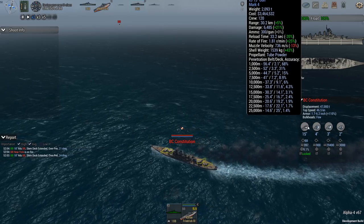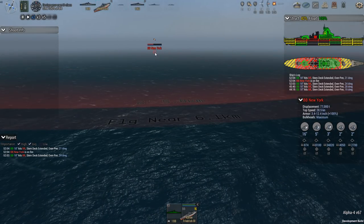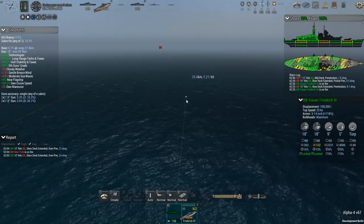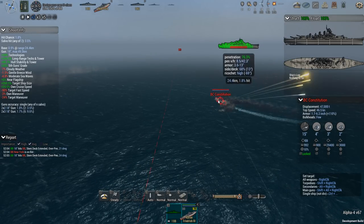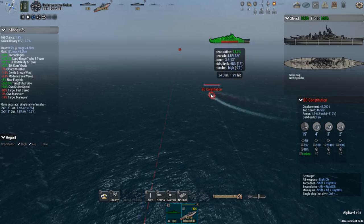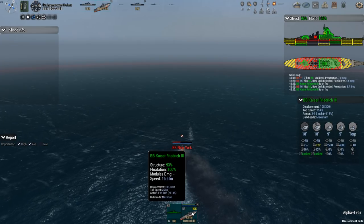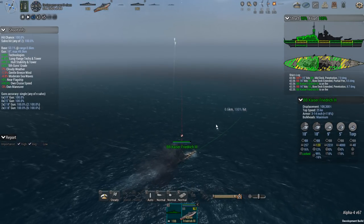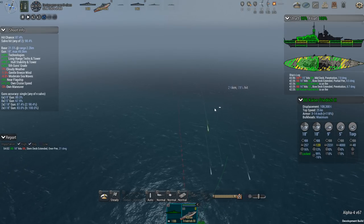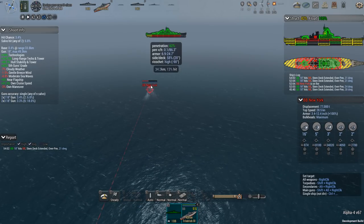Target fast speed on the battlecruiser: minus 90% aim. Yeah, that's not going to work — I'm not quite going to be able to chase that thing down. Let's turn to times 5 and start our pursuit, hopefully staying outside the range of those destroyers. Because I'm really not looking forward to getting hit by a torpedo, mostly because it's going to slow the ship down potentially. New York at 22.3 knots. Pen chance 61.7%, ricochet chance is high. Switch to HE.